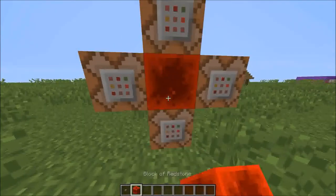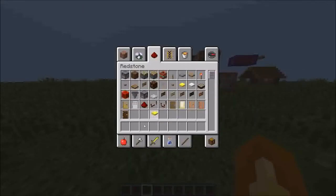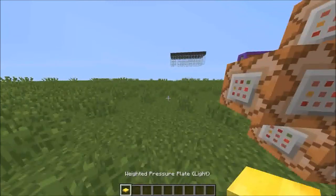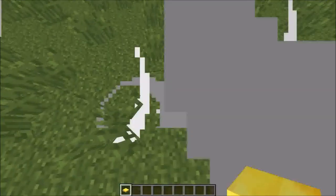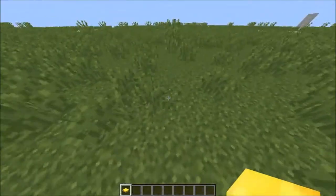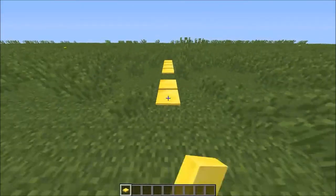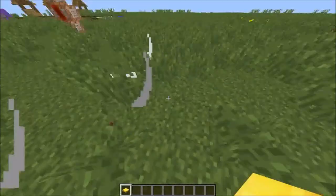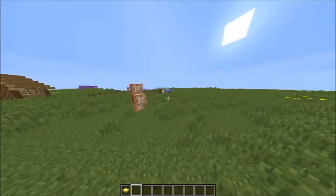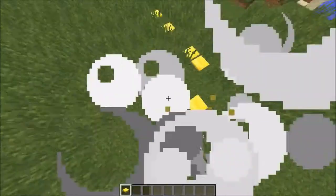Now get a golden pressure plate and place it down, then step on it. I'll show you how it looks in survival mode — it's really funny. When you get blown up, watch what it says in chat: it says 'I was blown up by a land mine.'